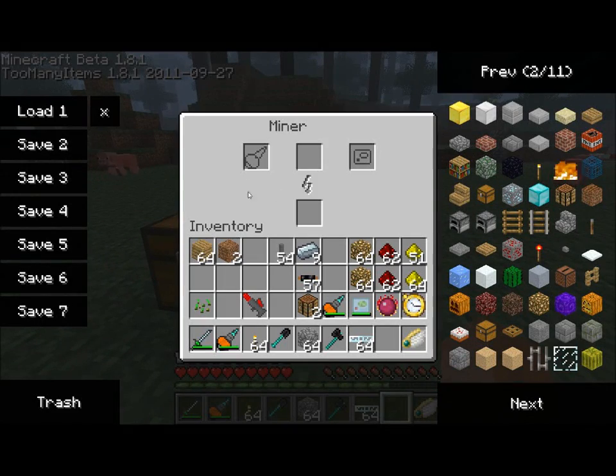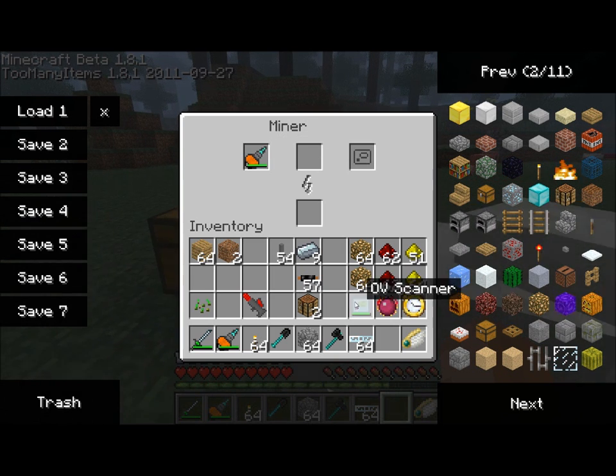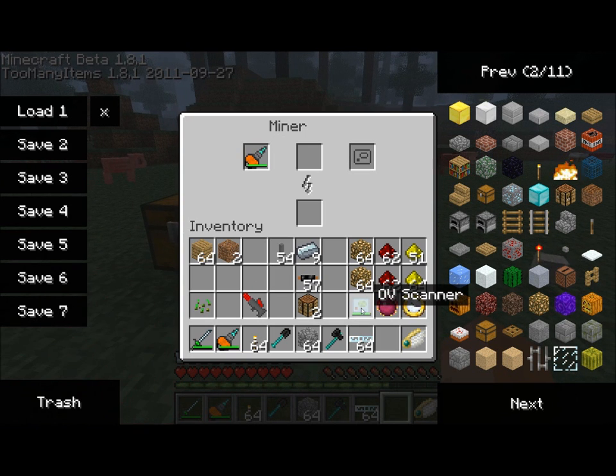The miner has several slots. A spot for a drill — if you put the normal drill in there, it will use less energy but move slower; if you put a diamond-tipped drill in there, it will use more energy and move more quickly. A scanner slot — if you use the OD scanner it will only mine ore in a 5x5 area, and if you use the OV scanner it will mine ore in a 9x9 area. Finally, you can place a mining pipe in the top slot.